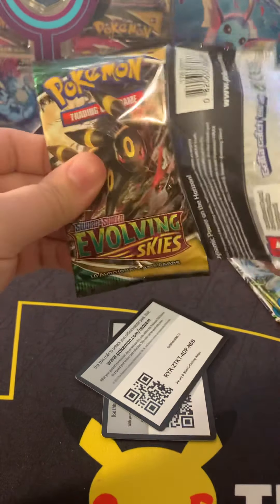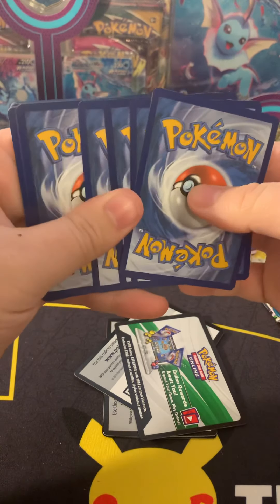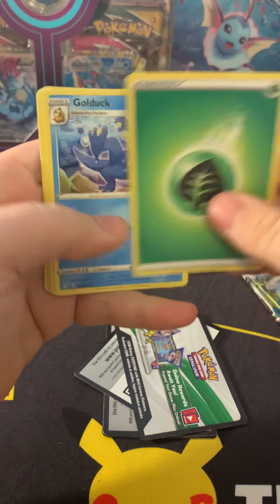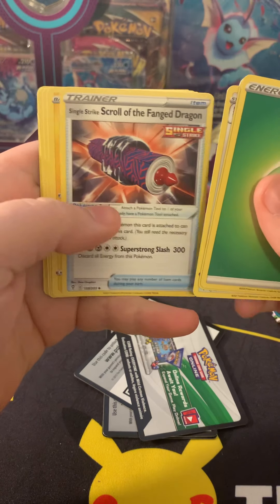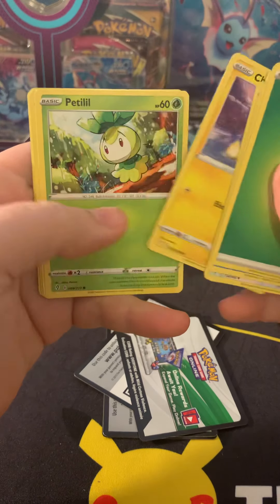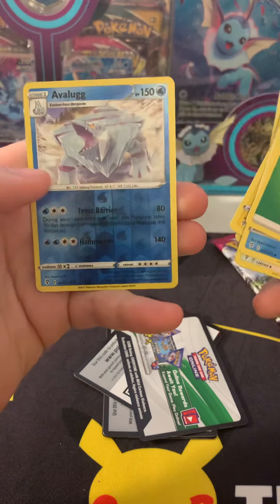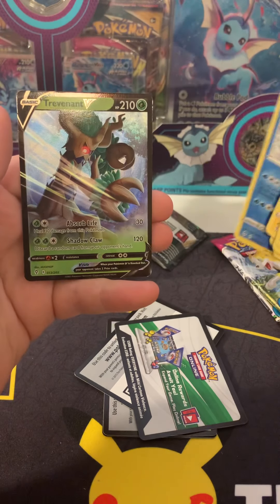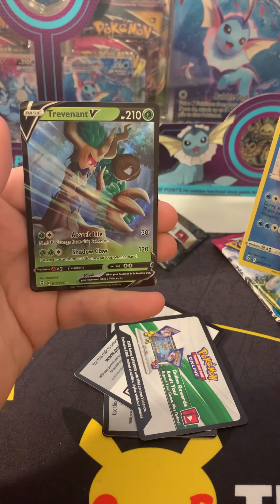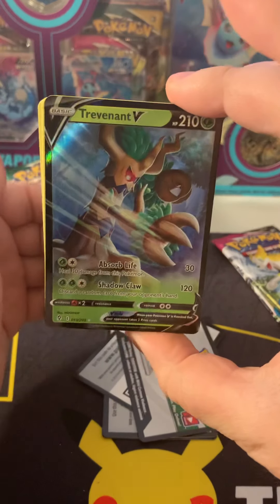Evolving Skies — that Umbreon would be out of this world, and a full art Vulcarona would be crazy. Results: Golduck, Herdier, Single Strike, Dragon Scroll, Chinchow, Petilil, Dino, Teddiursa, Feebas, Avalugg, and the Trevenant V — not a full art, just the Trevenant V. But that's pretty cool; it was actually one of the V's I was missing, so good that we pulled it.